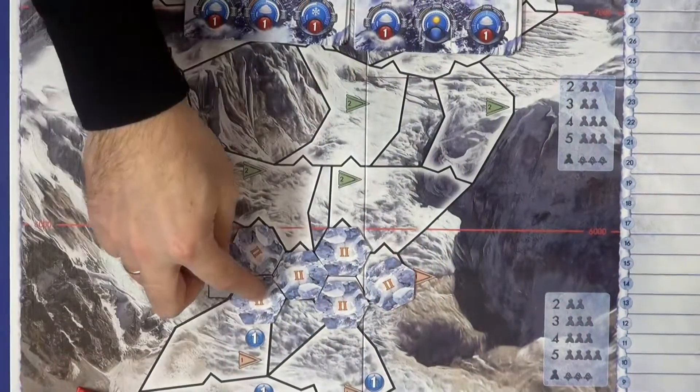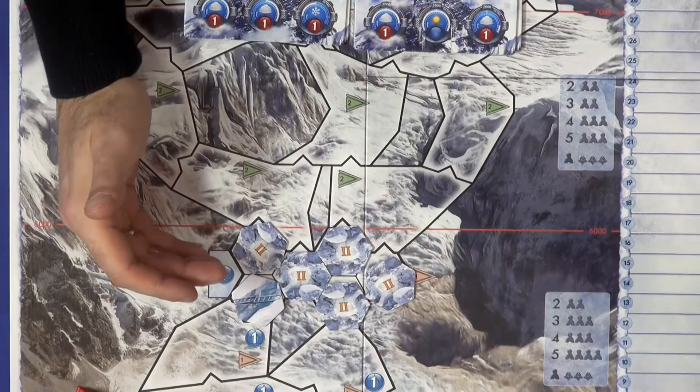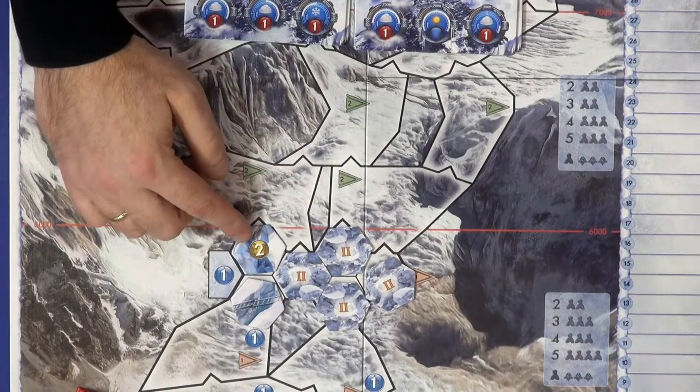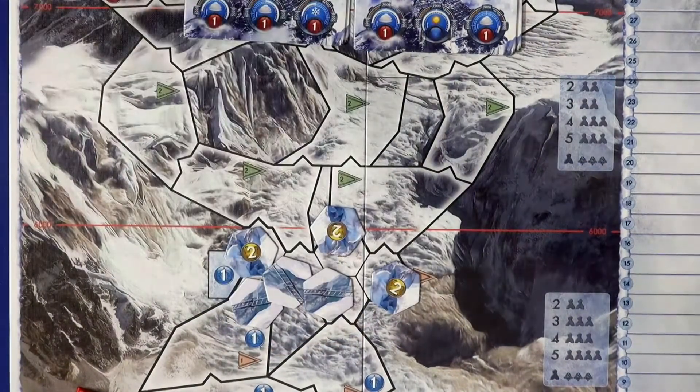One more thing: here is an icefall — a real feature of Mount Everest. When you go through it, you flip a tile to see what you find, because on Mount Everest people never know what they'll encounter there; it's constantly changing and really difficult. Sometimes you find a normal space, sometimes one that is harder in movement — if you don't have enough movement points you have to go back — and sometimes it's not possible at all and you must find another way. This creates tactical choices between players in the beginning of the game.